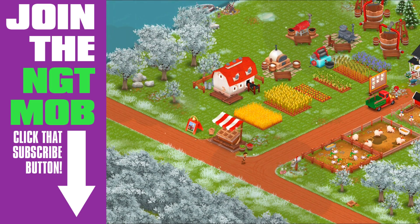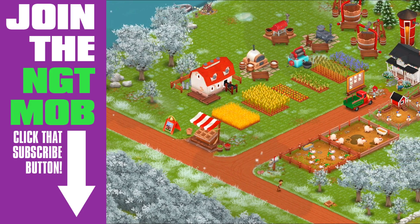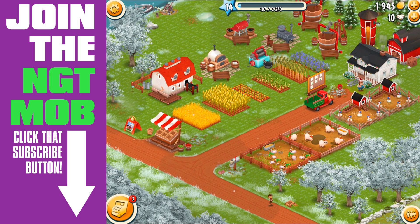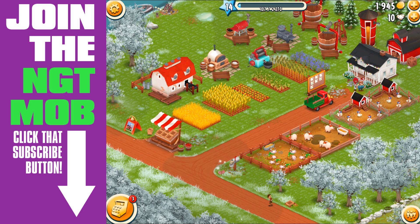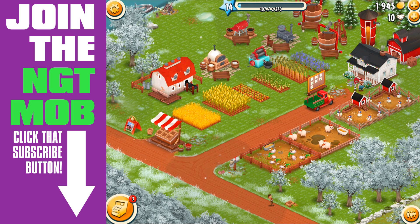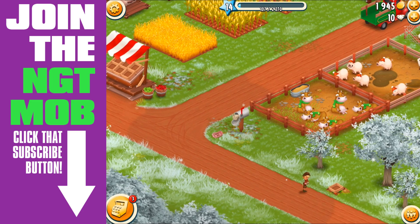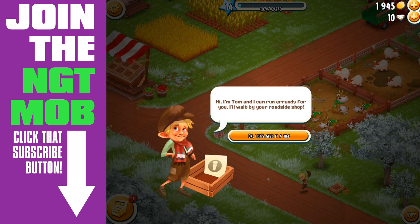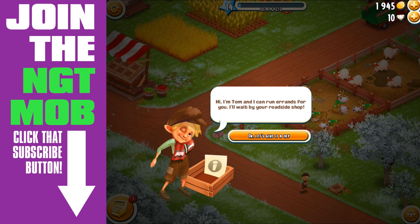Look, there's Tom! He's running towards that crate on the ground. We gotta tap on him. Hi, I'm Tom and I can run errands for you - I'll wait by your roadside shop. All right, let's give it a try.